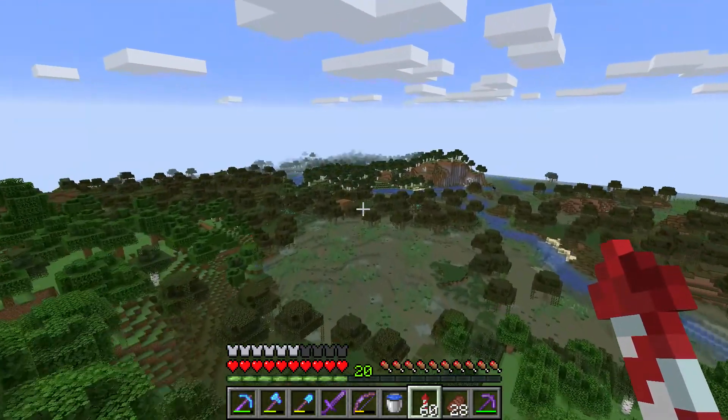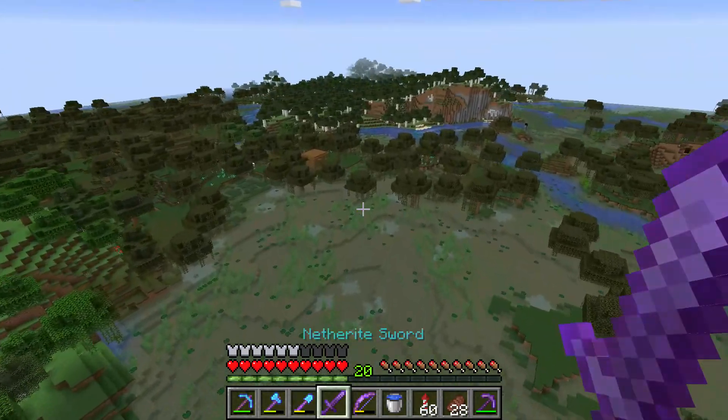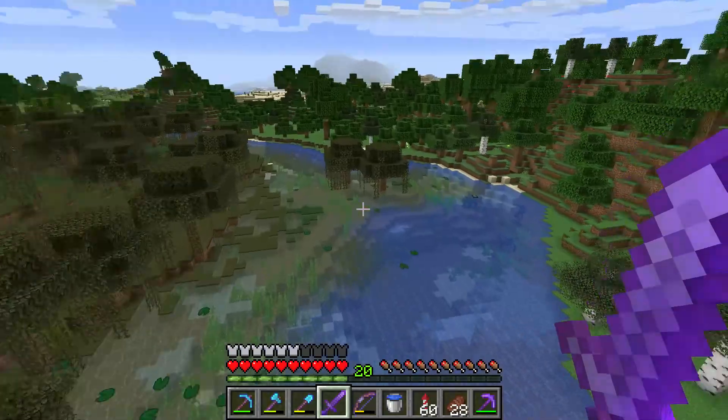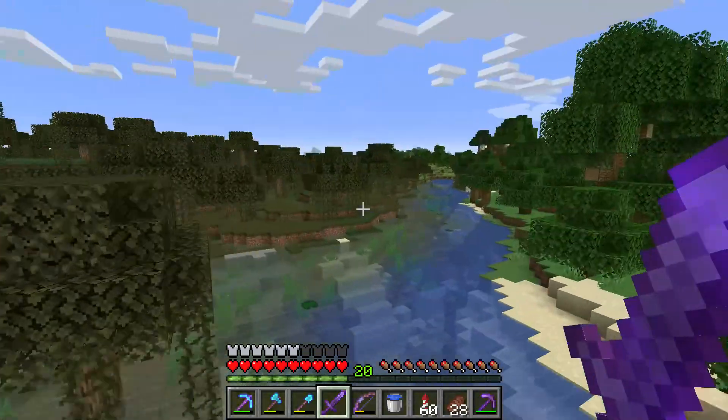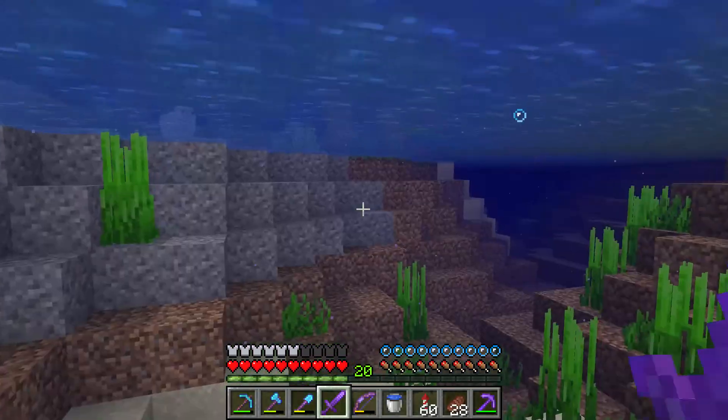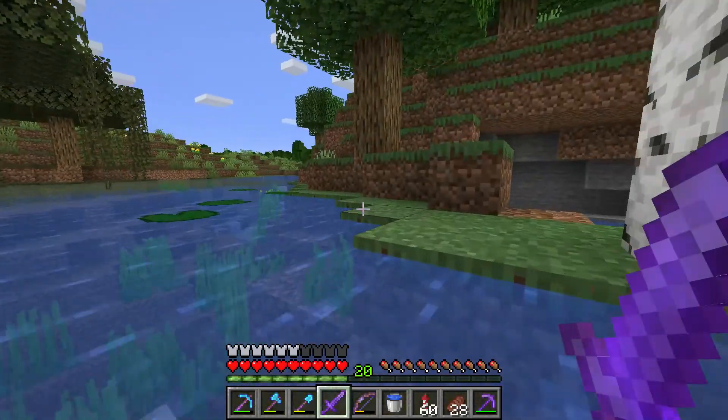Oh, look over here. I think what we have here is a witch's house. Witch's house? Do you know what that means? We can get a black kitty cat! But first we're going to have to find some fish. I need fish to tame the black cat.